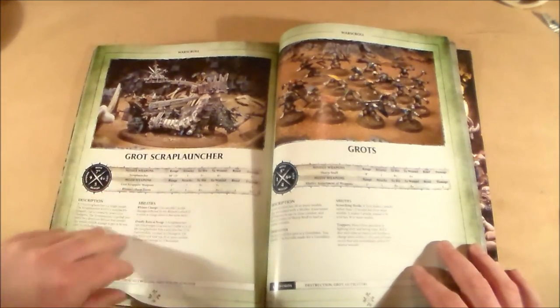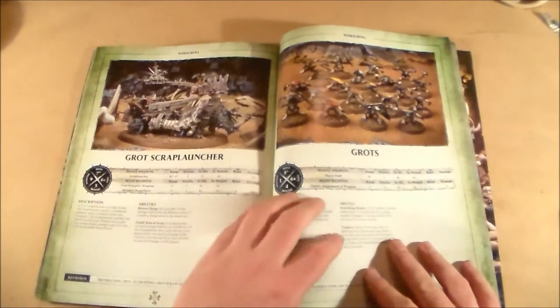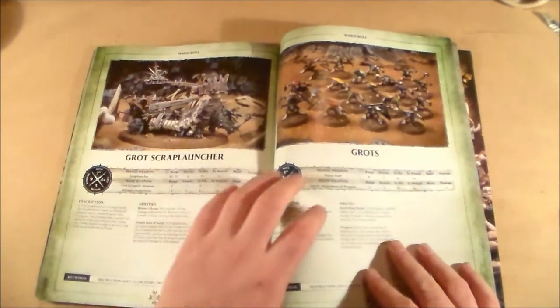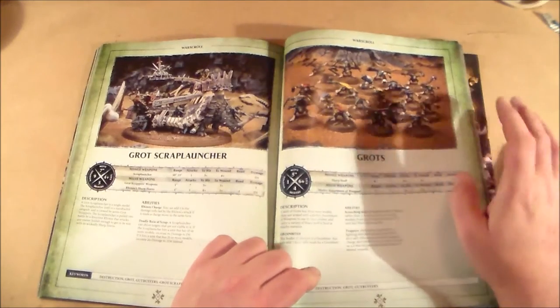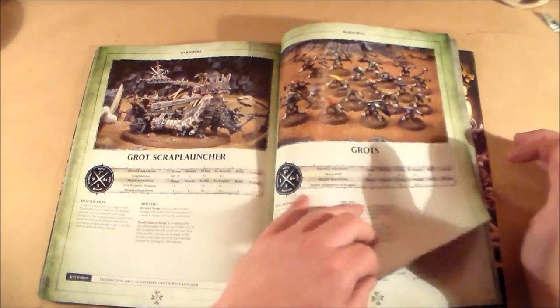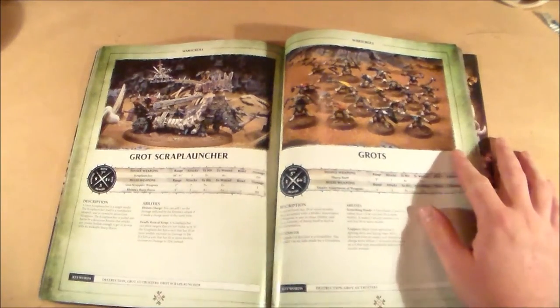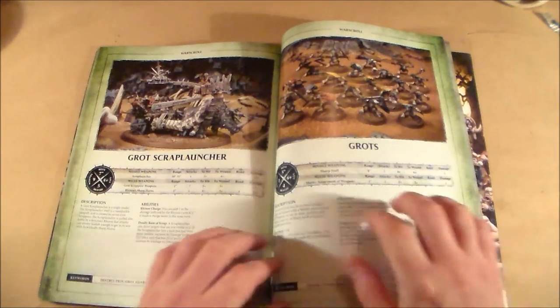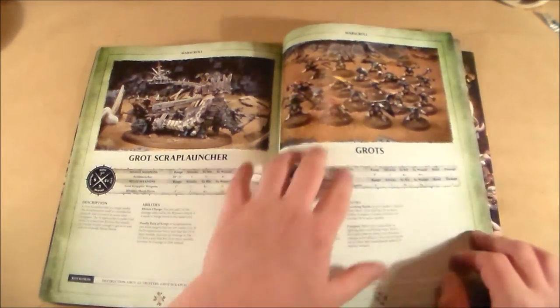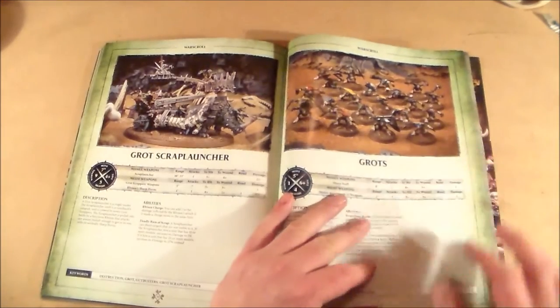Then your Grot Scrap Launcher, which is the same kit as the Iron Blaster — you make one or the other. I actually have the old metal version. And then there are Grots as a unit, which I think are pretty cool. It used to include Trappers as well, but not anymore. It's still a nice little unit to have alongside your big Ogres.